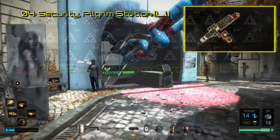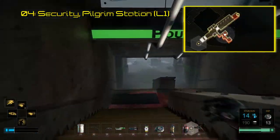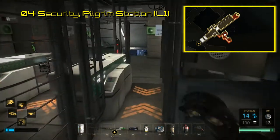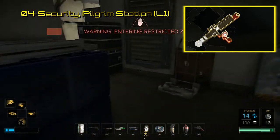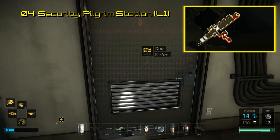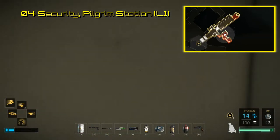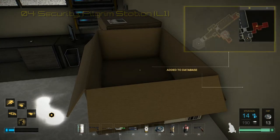The fourth triangle code can be found in Pilgrim Station. This is the metro just south of Chikane's Place. After coming in and going down the stairs, the path to your right will lead to a restricted area where security likes to hang out. The first door you see after going down this hallway is what you're looking for, and the triangle code sits in a box on top of the lockers. This code unlocks concept art of the Palisade Property Bank.